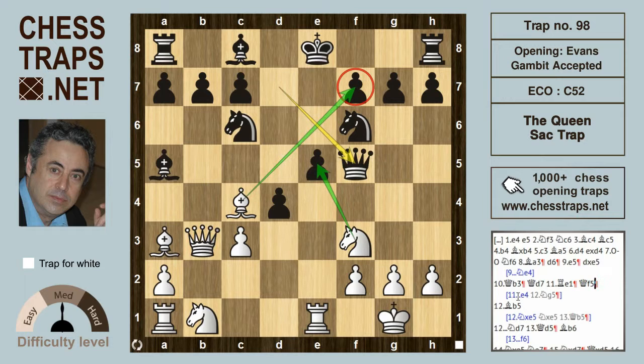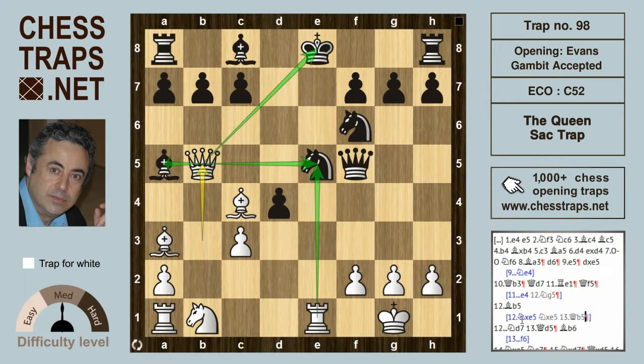Because then if knight takes on e5, white has queen b5, which is check — that's hitting the knight on e5 as well as the bishop on a5. White here is winning in all variations after black's capture d-takes on e5 a few moves back.